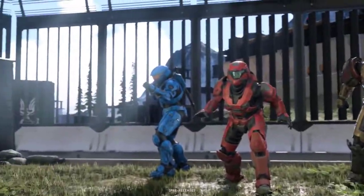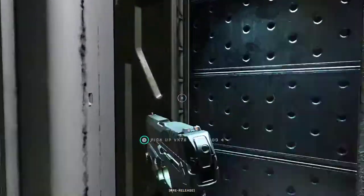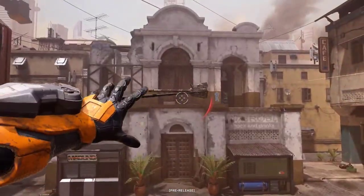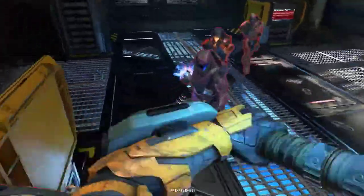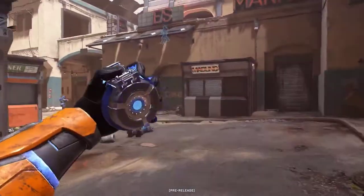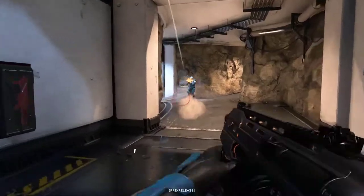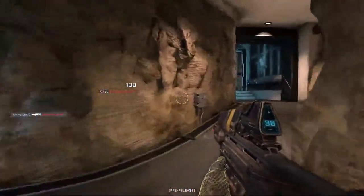There also appears to be a new intro animation to multiplayer matches. The overview then touches on equipment, showing the Repulsor being used to boost a Spartan up to a higher ledge. It also shows that the overshield and active camo power-ups will now be manually activated by the player, instead of being instantly activated the moment you touch them, and will drop on death if not used.